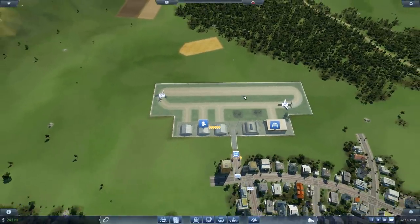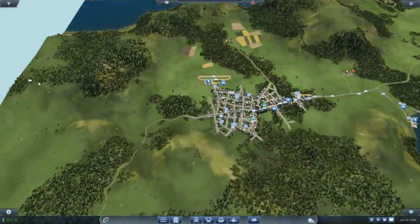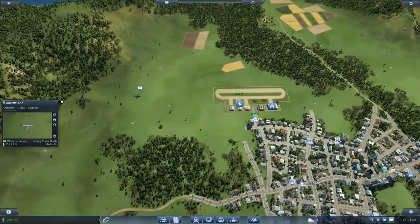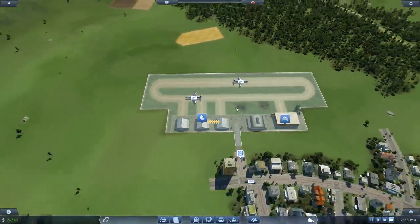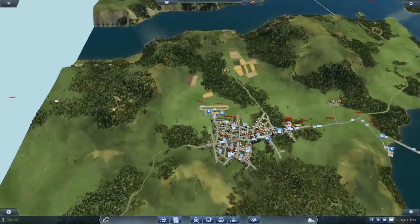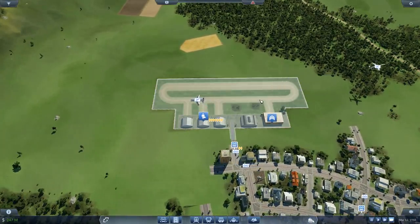I'm going to be upgrading this one to be a two-runway airport. There's another one already on approach — you're going through the hills! This is not a war game, you can't do that. Let's see if I can find a moment when I do not have any aircraft on here. I think that's going to be tricky. The aircraft are coming in pretty damn often.